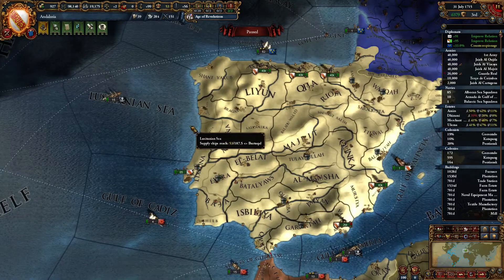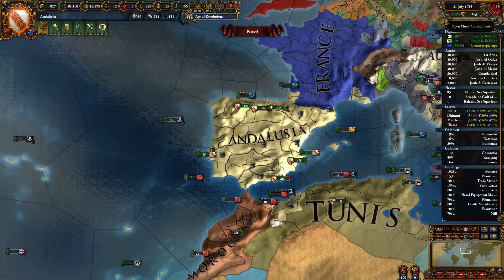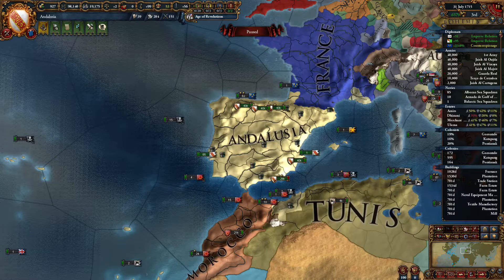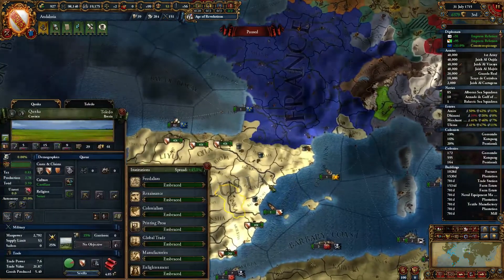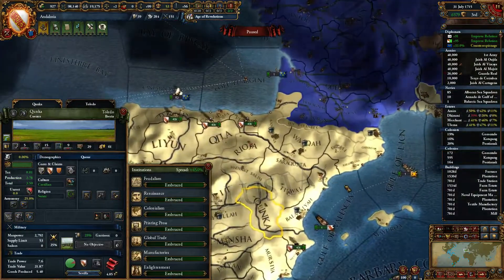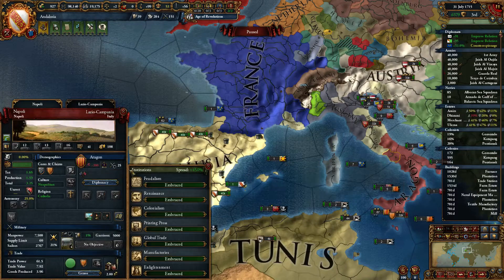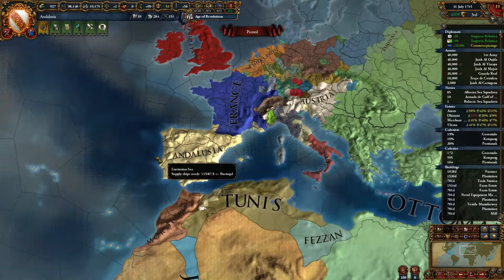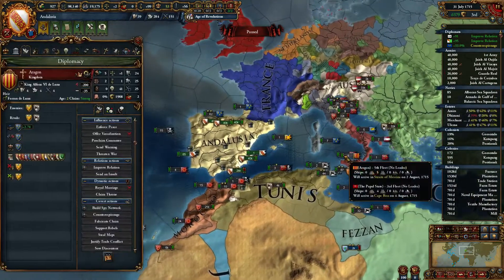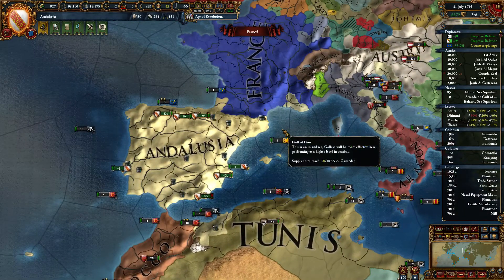I actually vassalized Portugal in kind of a dumb move — that's why I own all these Portuguese provinces. They hated me forever, so you could easily get it done faster than I did, which was around 1700-something. It's probably better to just finish off Portugal entirely. The interesting thing is if you start killing Castile, a lot of the times Aragon will ally France and take over the rest of Castile, which involved a long drawn-out war. Despite not conquering anything in Europe for over 100 years, this still makes France join coalitions and makes Aragon hate me forever. But so long as you keep the Ottomans and Tunis as solid allies, you'll never have to deal with them really attacking you.